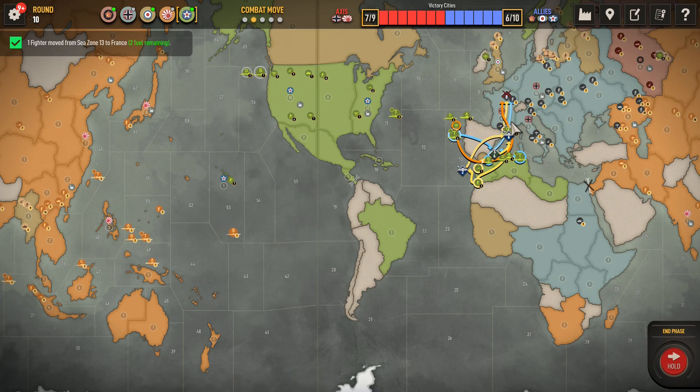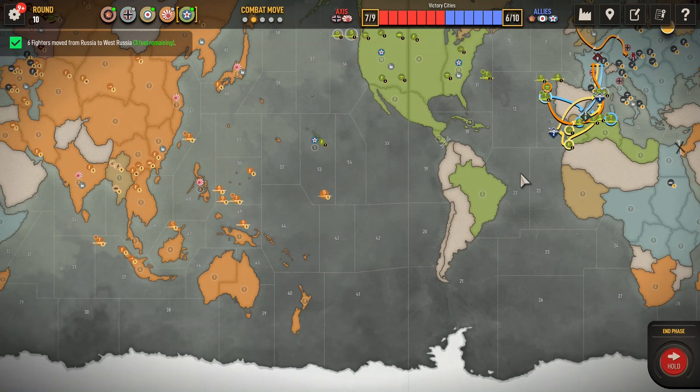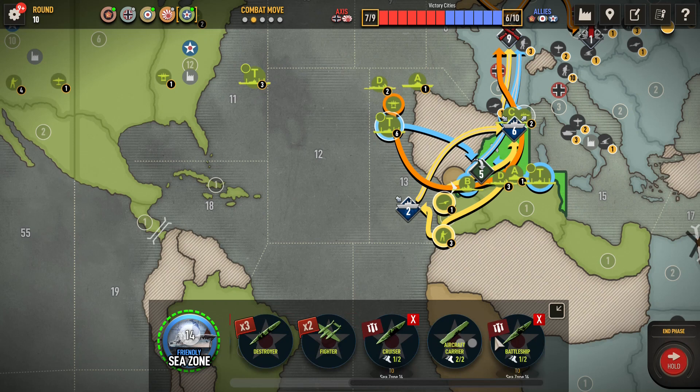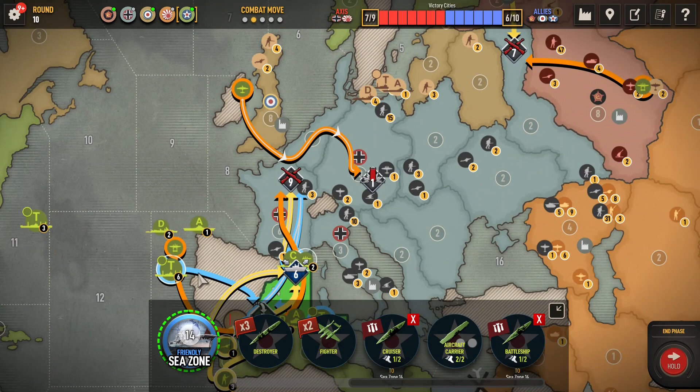Let's see about a can opener here in West Russia. I'm going to leave his sub alone. And here we got one, two, three, four, five, six, seven, eight - and he can hit with one, two, three, four. Okay, yeah, so we're still good there. May the dice gods be with us.